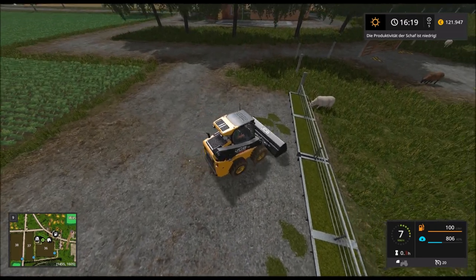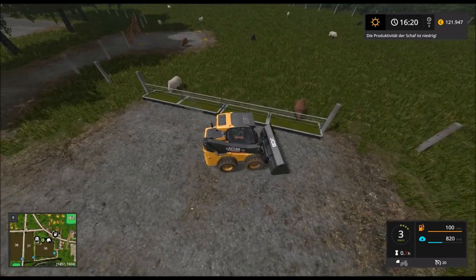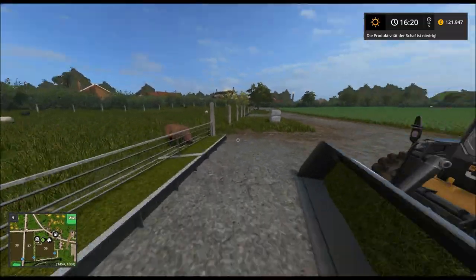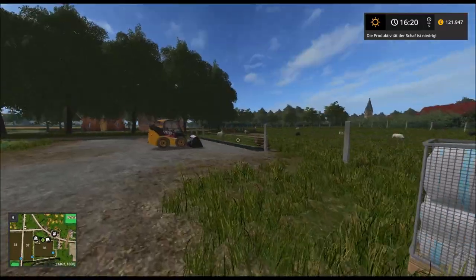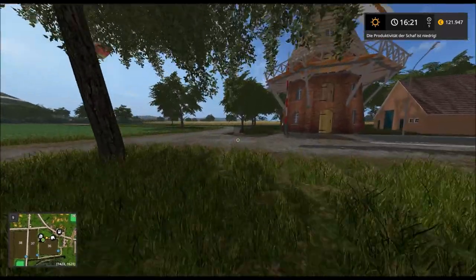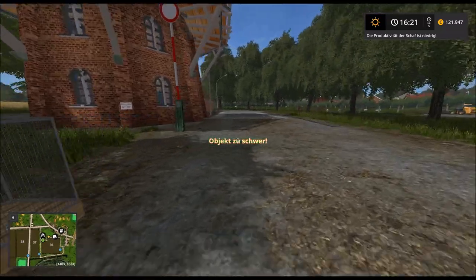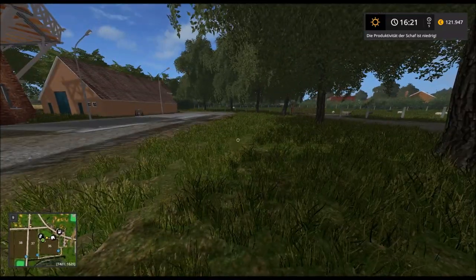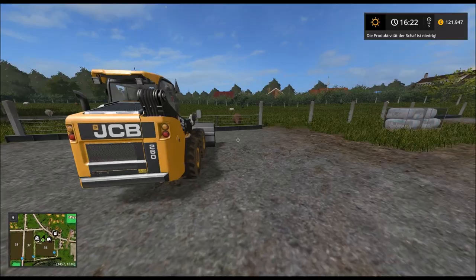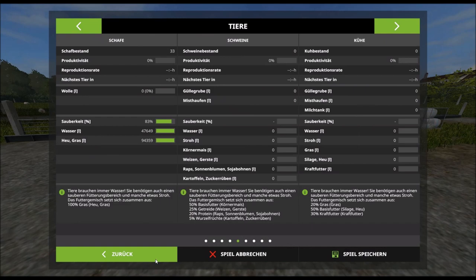Es lohnt sich immer, bei den Schafen vorbeizuschauen. Was ich übrigens zuletzt gesehen habe, ist dass hier Wolle steht – und da hinten auch. Warum das so ist, weiß ich nicht. Ob ich das mal einfach weggestellt habe, könnte sein. Außerdem sollten wir gucken, ob die Schafe Wasser brauchen – nein, die haben noch genug.